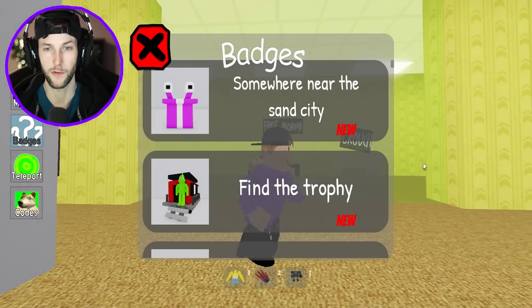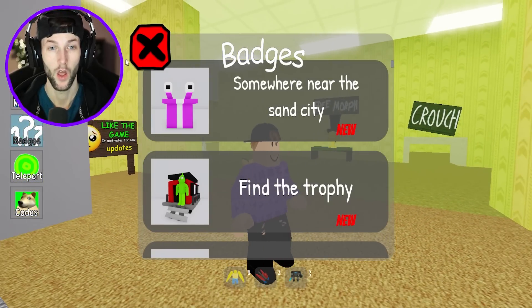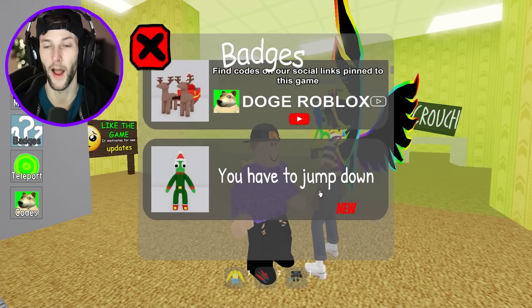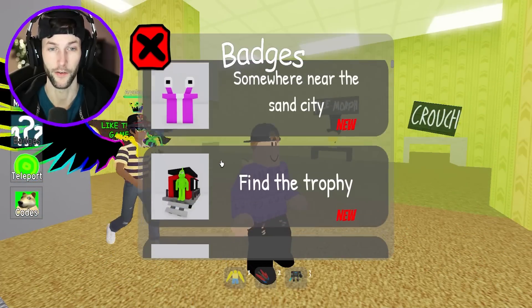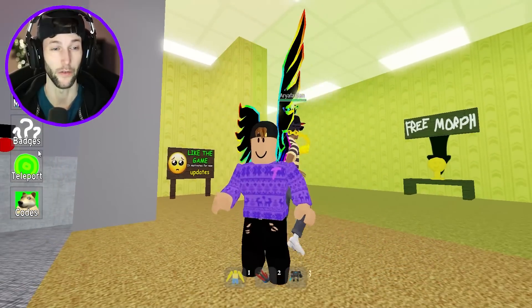Alright guys let's check out these descriptions. Somewhere near the Sand City — what is that? Find the trophy. Okay and then this is a code and you have to jump down for the Rainbow Friends Green Santa Claus thing. I really want to get this one — the Santa with the reindeer. But first we have to find out what Sand City is.